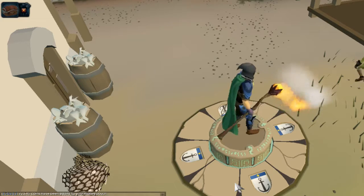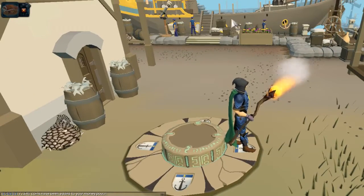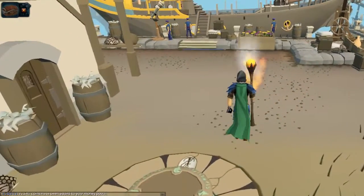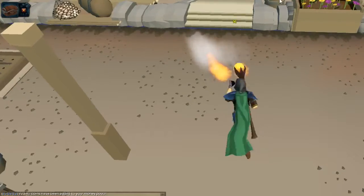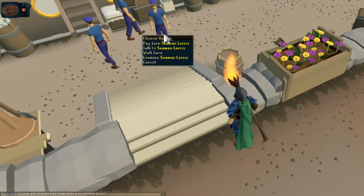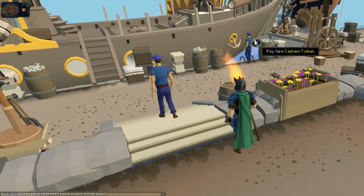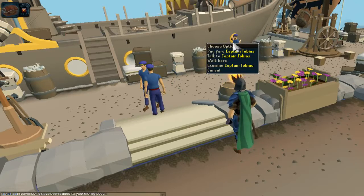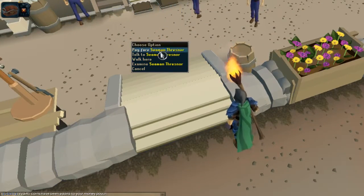We have landed in Port Sarim and now from this lodestone here, you want to go ahead and go to this ship right here as you can see in the background. Once you get to this dock here, you're going to want to pay the fare. You're going to select this guy right here — Seaman Dresnor, Boris, or Tobias — any of these seamen really. You want to select the option to pay fare.